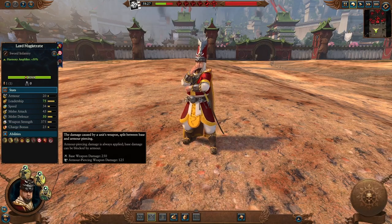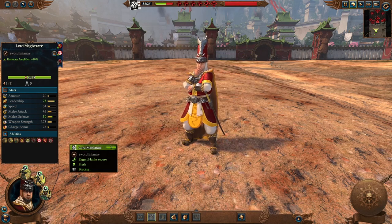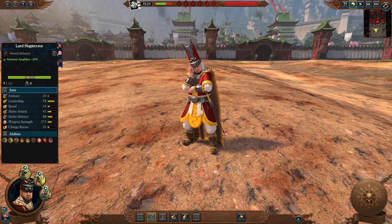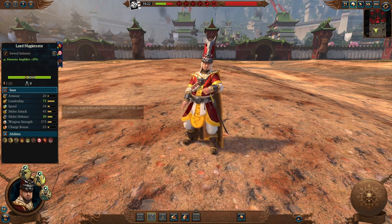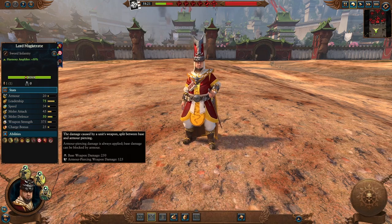Wearing a hat that would make any Chaos Dwarf envious — really cool. The Lord Magistrate: although a melee lord, he's more of a support one since his combat stats are really not that good — low armor, average melee attack and defense values, not a lot of weapon strength or armor piercing. Keep him away from combat, just close enough to support your troops.